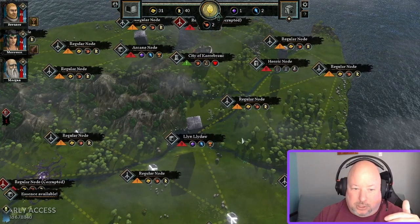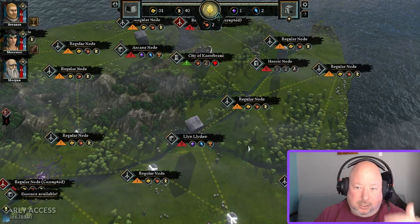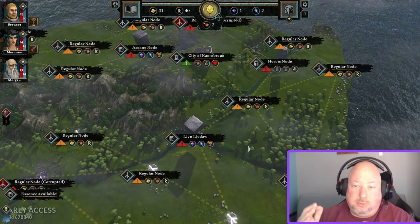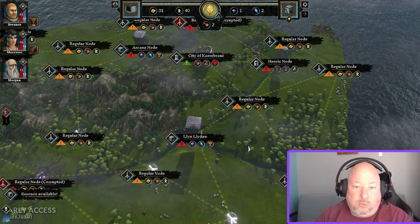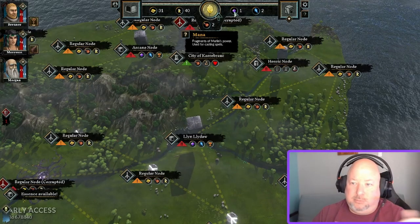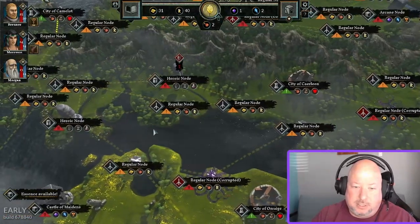Do not feel bad about starting on easy — unlock a few classes, learn the mechanics, and get that first win under your belt so you know how everything works. The final fight has a very interesting mechanic I won't spoil, but make sure you go into the end of map 3 and map 4 with full mana. It caps at 5 in normal mode and 7 in easy mode — make sure it's full. You will need it.